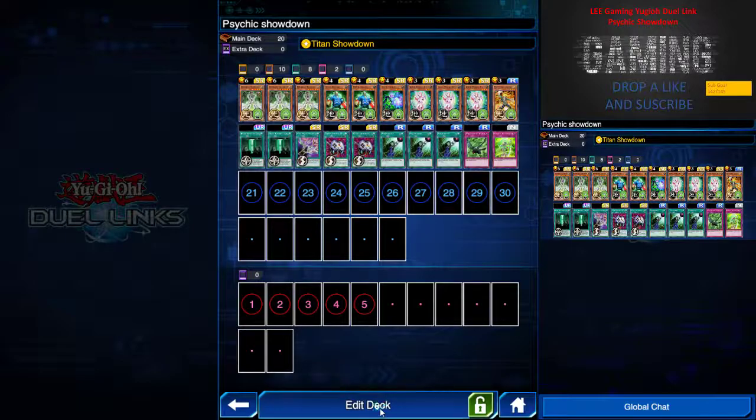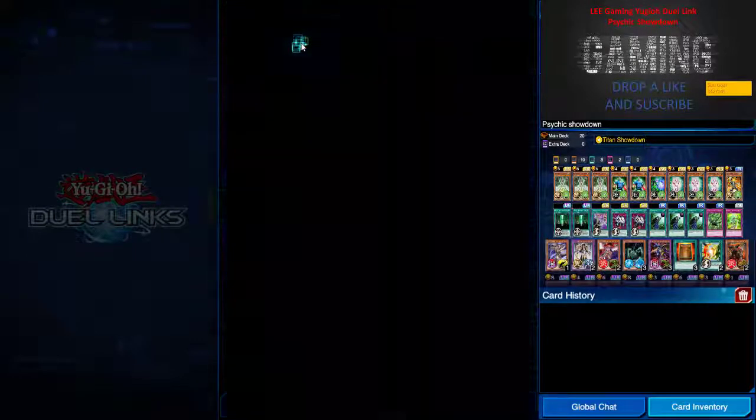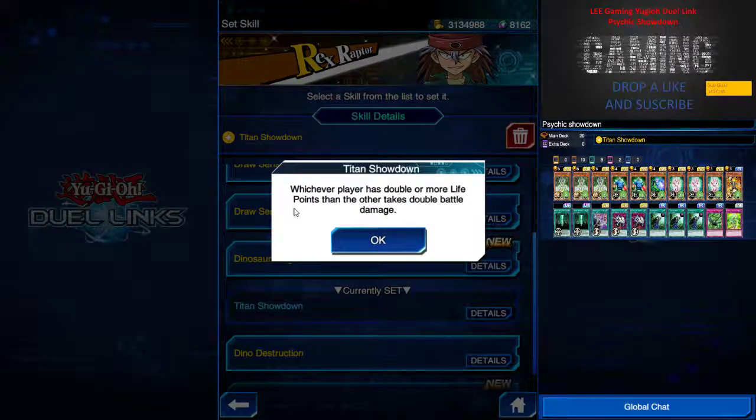The skill I'm using is Titan Showdown, which is why it's the Psychic Showdown. Let's take a look at what this skill does: whichever player has double or more life points than the other takes double battle damage. So if your opponent has 4000 life points and you have 2000, if you attack with 2000 it's an OTK — you are lesser than him by half, so dealing 2000 damage becomes 4000.